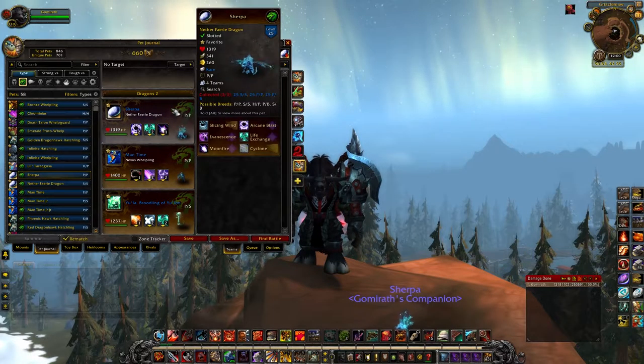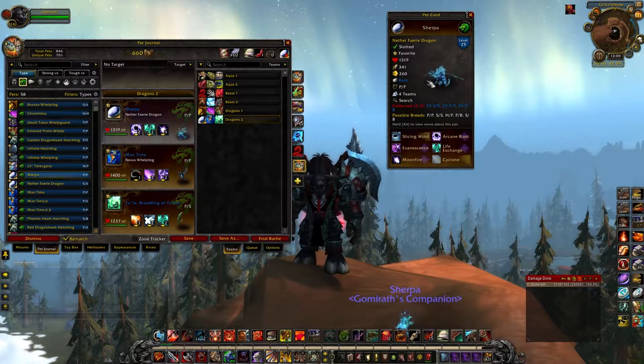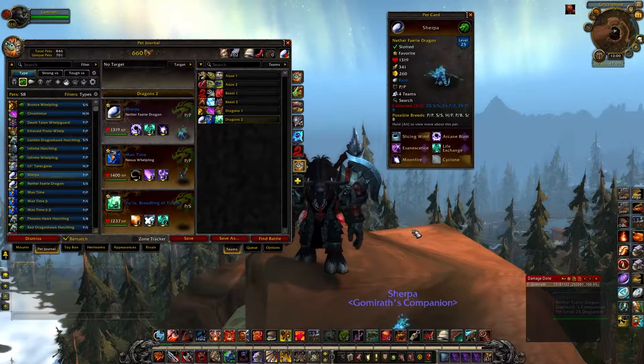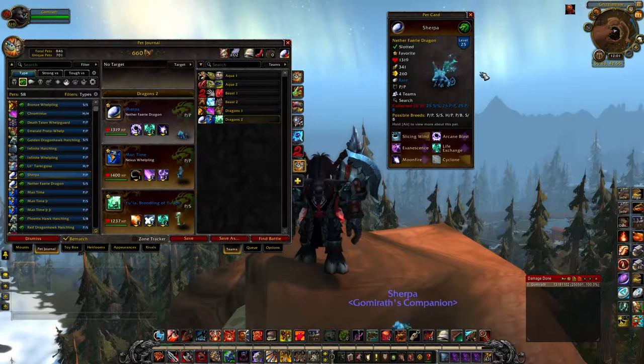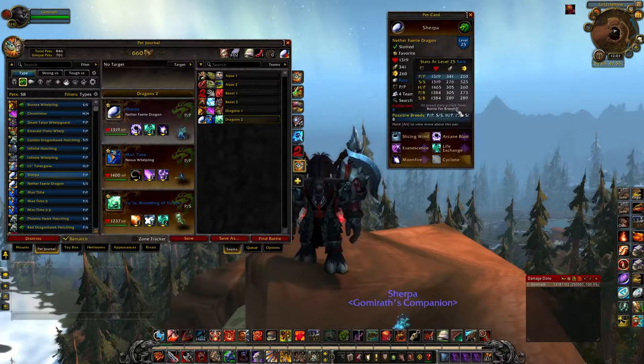The second group of pets I've also talked about, because two of these are wild-caught pets. Netherfair Dragons — just incredible pets. I use them all the time, absolutely love them. This one I named Sherpa, because I use him all the time for leveling up lower-level pets. What makes him great is Life Exchange. He also has a Dodge, and he can roll the Power/Power breed and the Speed/Speed breed. I'd recommend picking up one of each. Just overall incredible — can't say enough good things about him.